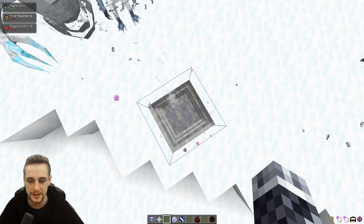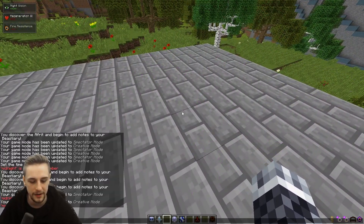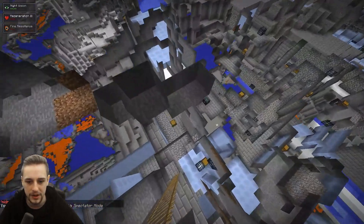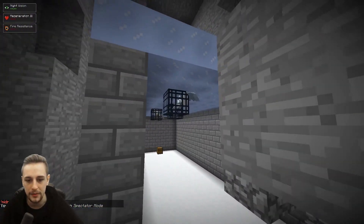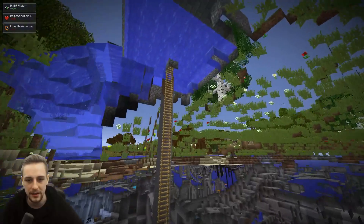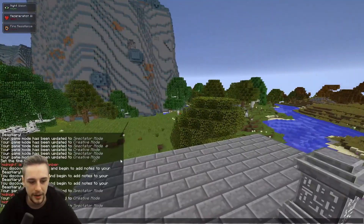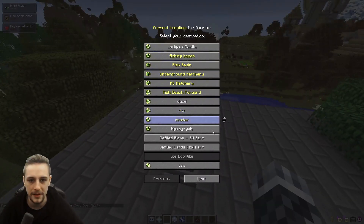Alternatively you can always check doomlike dungeons as well. As an example they've got an ice doomlike dungeon here and there's an aryx spawner just off the entrance. If you go to specific biomes and doomlike dungeons they will have different types of spawners in them and sometimes you can find the useful things you're looking for in those places. But honestly I think going to an ice biome and finding one of those ooze pools is probably going to be the most reliable way.